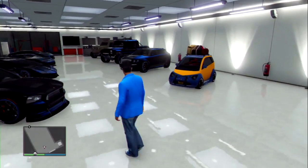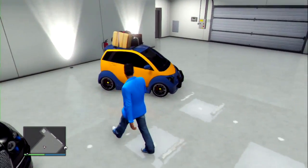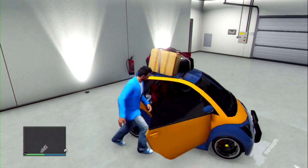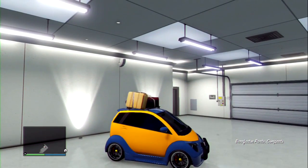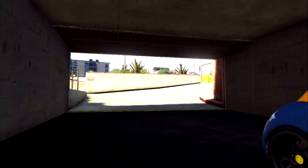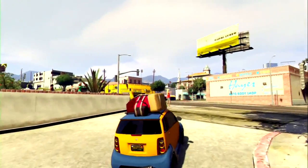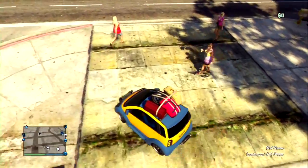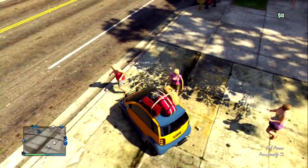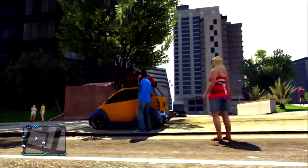One of those 9 cars has to be the car you actually want to duplicate. In my case, I'm going to duplicate this Panto right here. So from here, get into the vehicle you want to duplicate and drive it outside of your garage. Once you've driven the vehicle outside, park it next to your garage. Then look for a random vehicle off the street to use for this glitch.